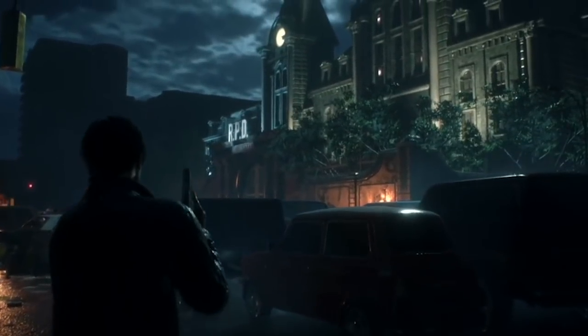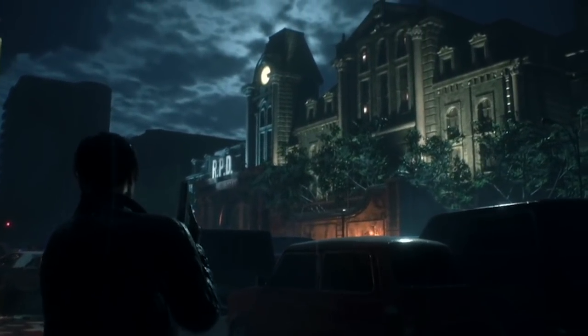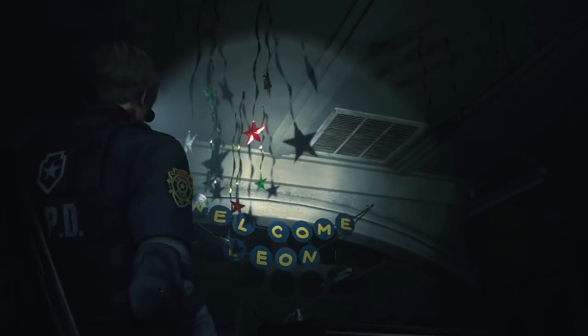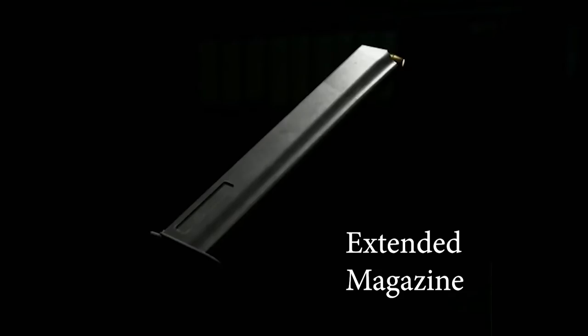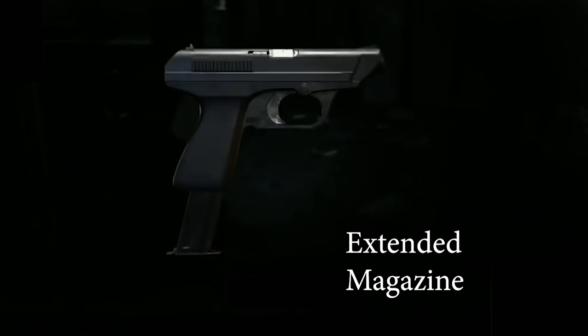Unfortunately, I don't know how we know the two combos in the game, as they may have been guessed and checked open. There are also two combo locks on Leon's desk on the first floor west office. Left is N-E-D, right is M-R-G, and that's something we talked about in another video, and we did know how to solve that puzzle.